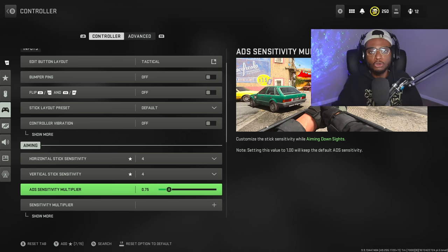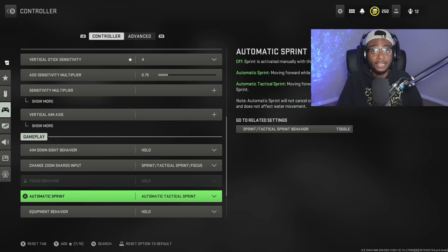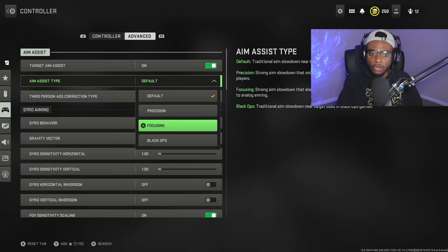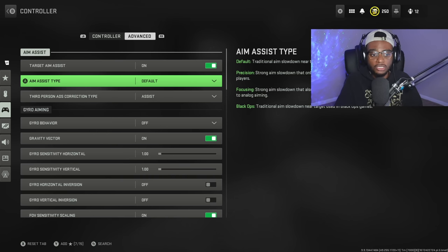We're gonna reduce everything down — I used to play at 7-7 but try out 4-4 at 0.75; it is absolutely incredible. For the ADS setting, my aim assist type is on default. I put it on default for this video so you can see how overpowered this is without any additional aim assist settings. You can also play on Precision, Focusing, or Black Ops — I'm on default just to show how good it actually is.